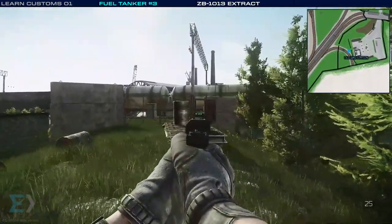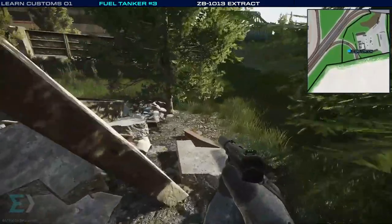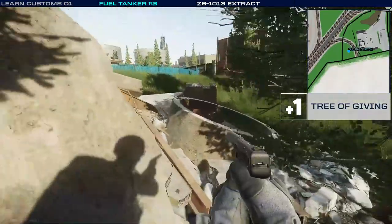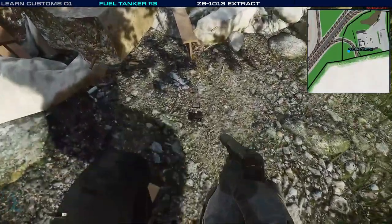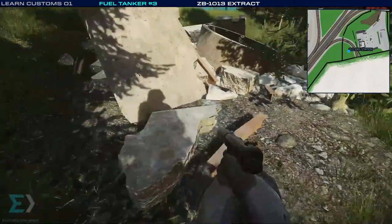This door over here on the right is where we're going to go. But before we leave, one of these extra bonus things — see this right here? Right next to this rubble pile is the tree. We call it the tree of giving. This tree can spawn any kind of random loot, even the best armor in the game. So always check that tree.